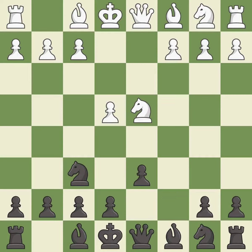Nf6 develops the knight toward the center and attacks the undefended e4 pawn. Nc3 defends the e4 pawn and starts to develop on the queen's side. A6 prepares the queen's side pawn advance b7-b5, and also prevents white from playing the bishop or knight to b5.